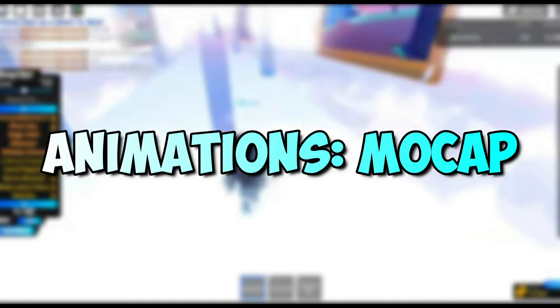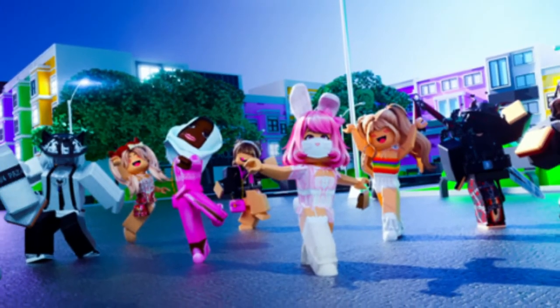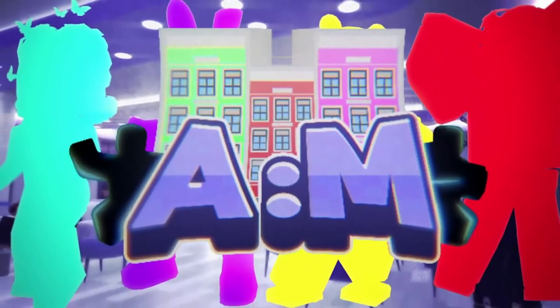Animations Mocap. Hey Now 1 and 2, Pump Up Jam, Switch Step, Knee Slapper, and Squat Kick are all new animations. Hop aboard for a trip on one of the blimps that now can fly. In Animations Mocap, you may dance and strike a pose. This is a game where you may socialize with your friends, make new ones, roleplay, listen to music, or do whatever you like.